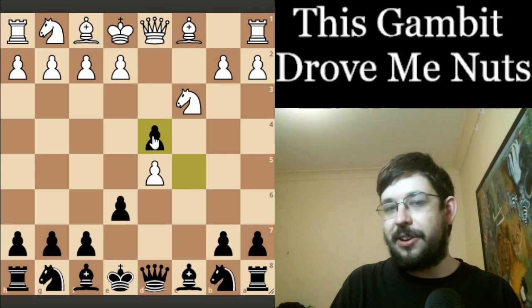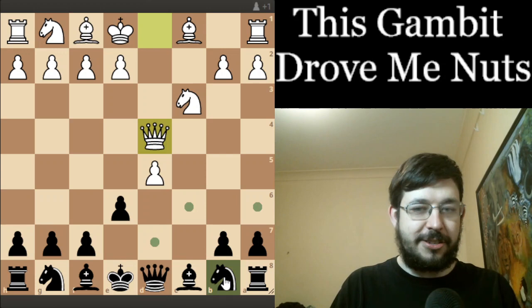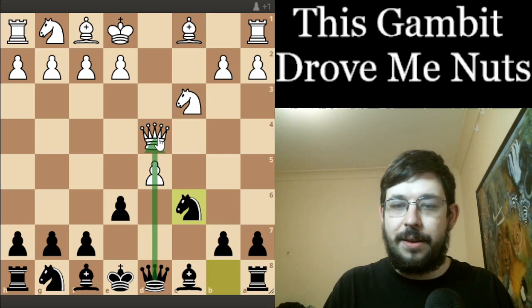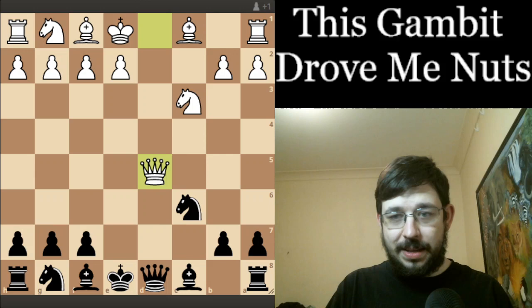On a more serious note, this gambit is actually quite a dangerous weapon and in this training we're definitely going to see how to play it. Let's start with the move Qxd4 because that is the move you will face most often. The idea of this cxd4 gambit is we have the pin on the pawn to the queen, white will move his queen away and we are sacrificing a pawn, but on the other hand we're also getting very open play for our pieces.